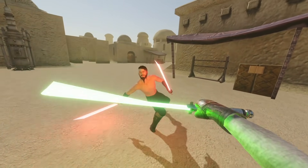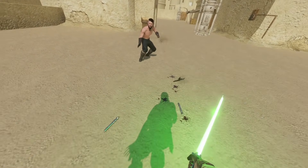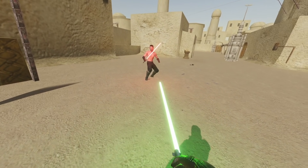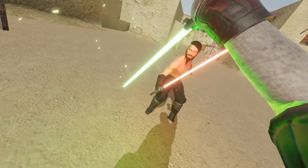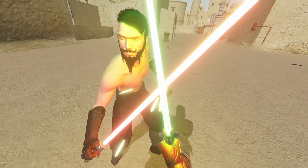You have two lightsabers? Well get ready. Come on Sith, you've lost a hand already. We're going to do some epic battles and get into a sword clash. You think the force is strong with you? Well you already lost a hand — how about losing more? He's like, 'Wow you chopped my whole arm off and that felt bad.' And now I also have a red and a green lightsaber.